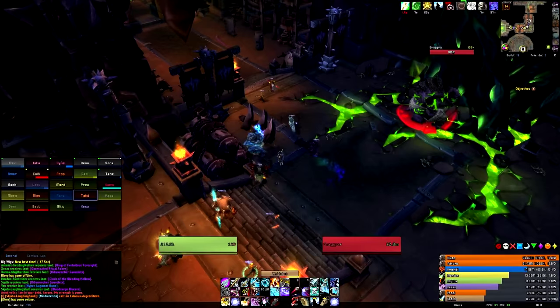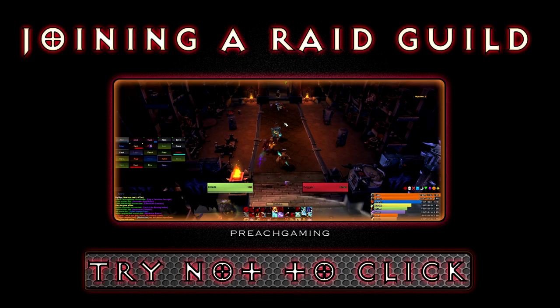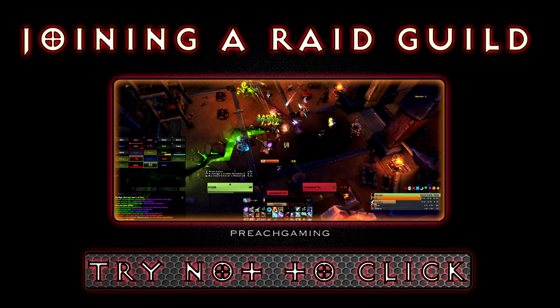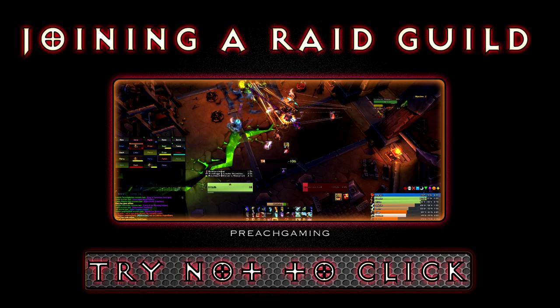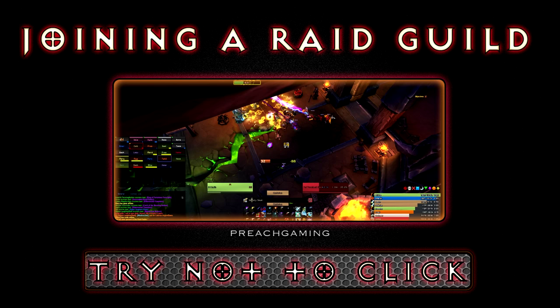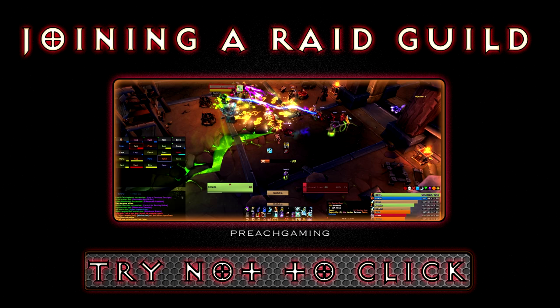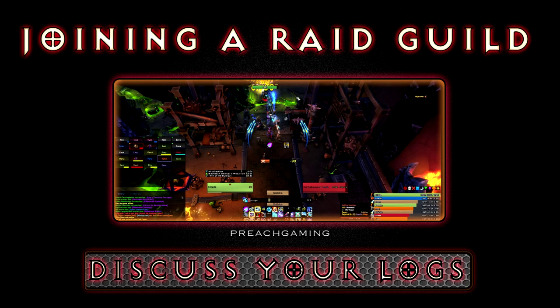If you are clicking, this is going to be a big giveaway. Try and use this opportunity to get yourself keybinded. What we're trying to avoid in any guild application is anything people are going to pick up on and mock you for. Clicking is a big one — even if they click themselves, they'll use it against your application. Try and get keybinded; use the link in the video description to help with that.